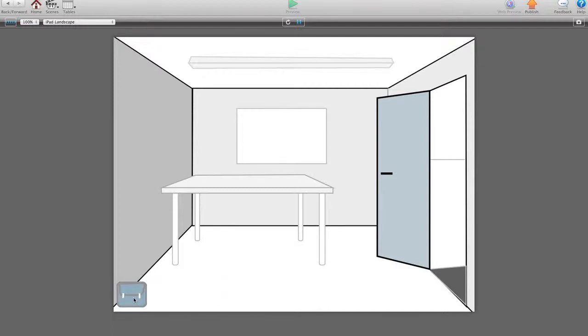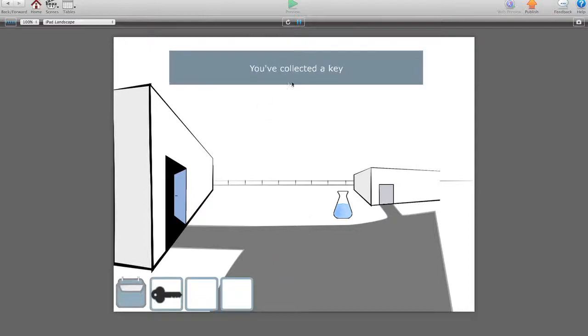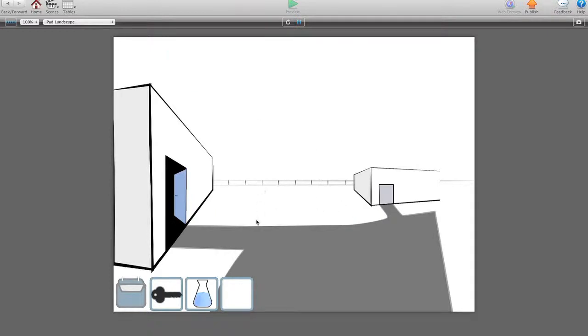Click the inventory and it scales up and down — currently just three boxes. When you change scene, the inventory automatically closes. Let's collect some items. You've collected a key. You've found some potion.